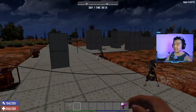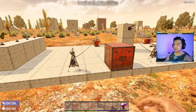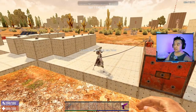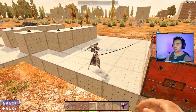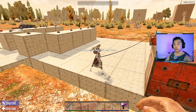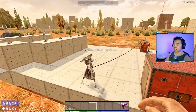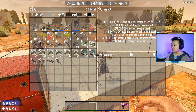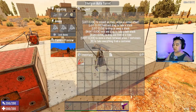Moving on to defensive capabilities and how you defend your base using electrical items. We have the SMG auto turret, the dart trap, and the shotgun auto turret. The SMG auto turret only accepts vanilla nine millimeter bullets - it won't accept AP or HP bullets. Same with the shotgun turret - it only accepts standard shotgun shells, no AP variants.